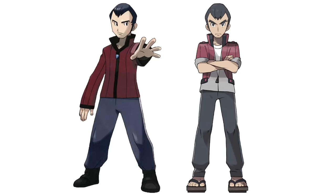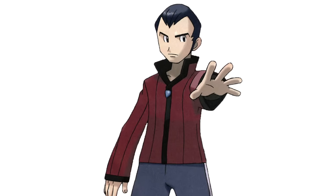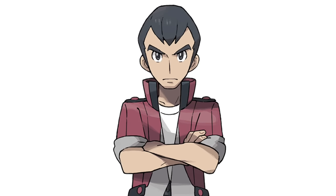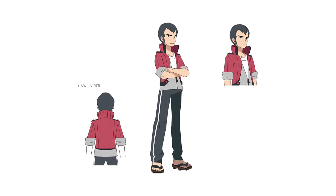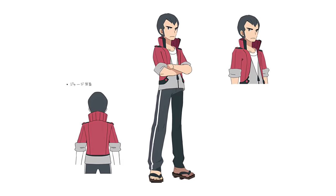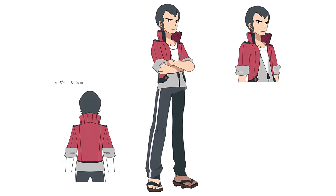Norman more or less keeps the same outfit, just rolling up his sleeves and wearing sandals. You might think he has a weaker pose compared to the old version, but it suits him better. The original just kind of looks like a generic battle-me pose with a blank expression. Now he stands with arms crossed, almost unimpressed, or perhaps a little impatient because he's waiting for you to excel and defeat him. It's a little intimidating, as he's the player's father — he normally expects a lot from trainers, but even more from you because he expects you to live up to his legacy.